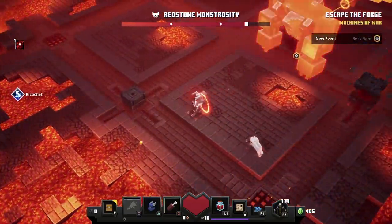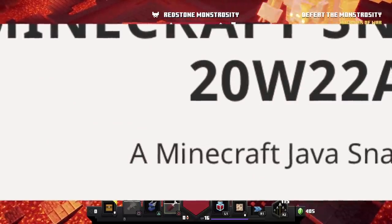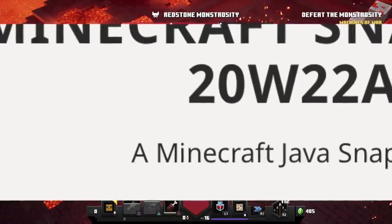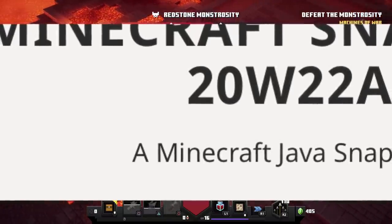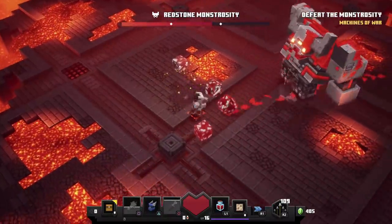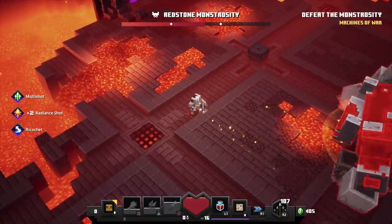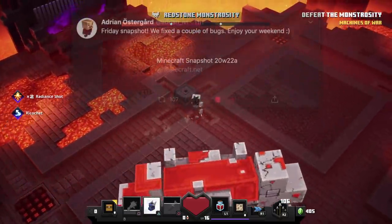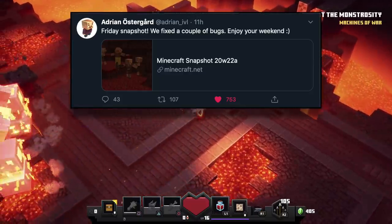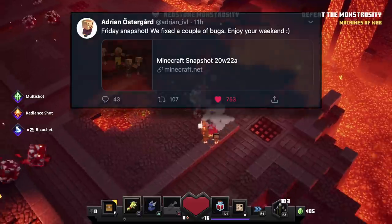We got a couple surprises today by Mojang, the first one being a brand new snapshot titled 20w22a, which makes some interesting changes to villagers and their workstations. We'll be going over all the information in today's video. I'm very surprised that we actually did get a snapshot this week because normally they like to release them on Wednesdays — it's obviously Friday, or depending when you're watching this, it could be Saturday. We got a brand new snapshot and it does hint at the fact that they're getting ready for pre-release.